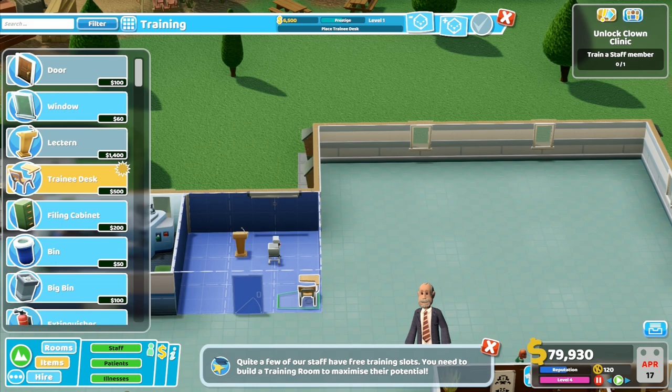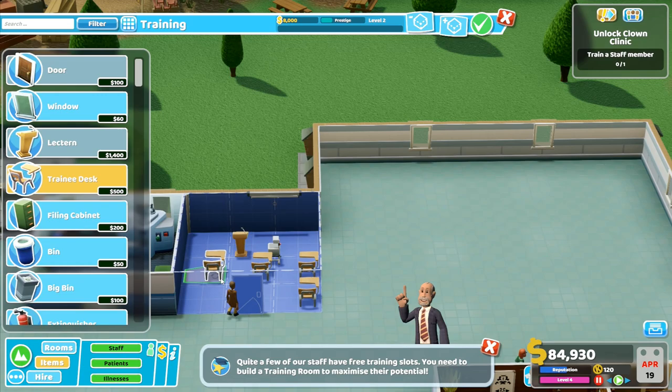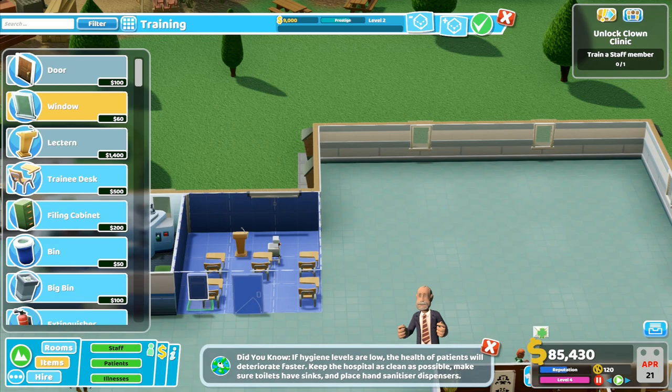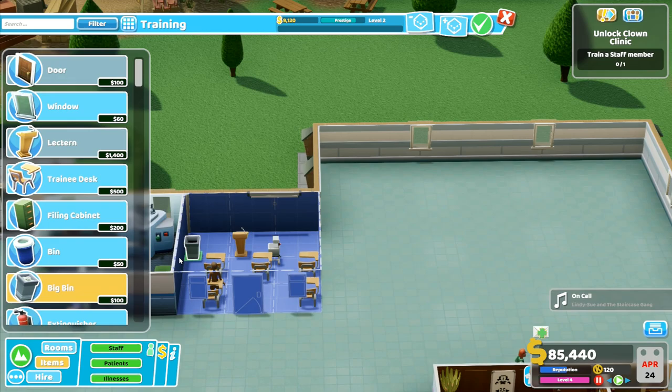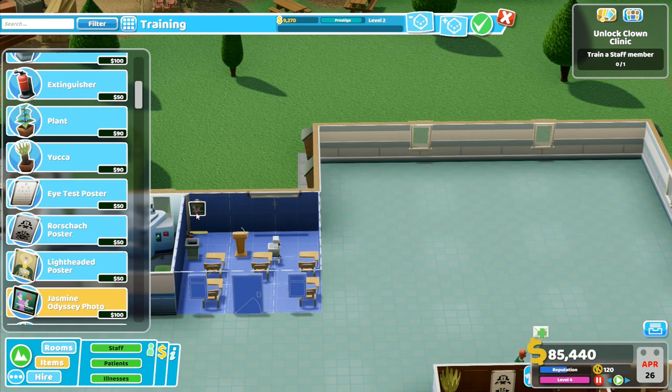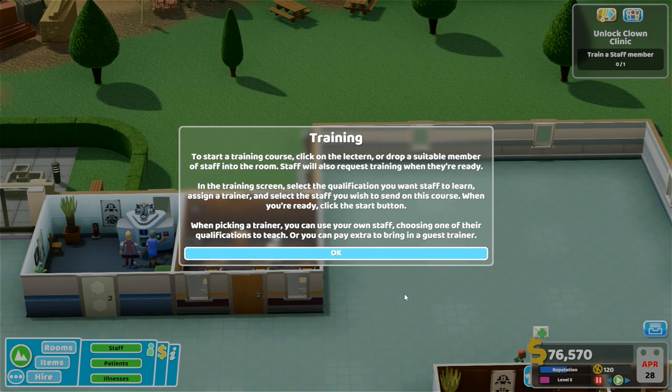Quite a few of our staff have free training slots. Right, we've got a training room. I will click on the lectern or drop a suitable member of staff into the room. Staff will also request training when they're ready. In the training screen, select the qualification you want staff to learn, assign a trainer, and select the staff you wish to send on this course. When you're ready, click the start button. When picking a trainer you can use your own staff, choosing one of their qualifications to teach, or you can pay extra to bring in a guest trainer.